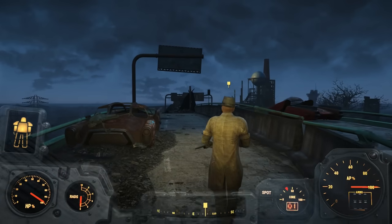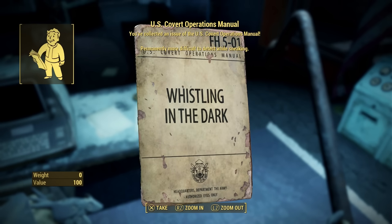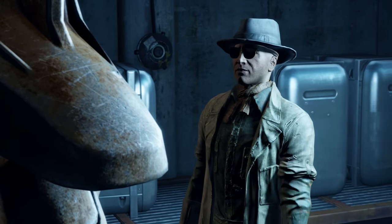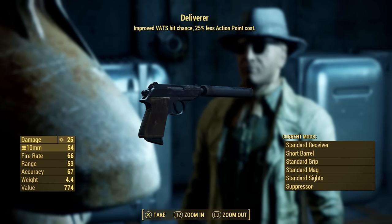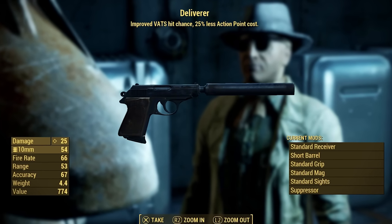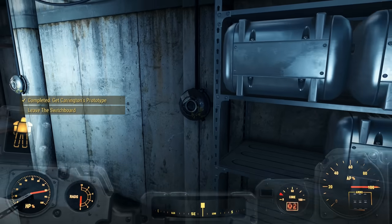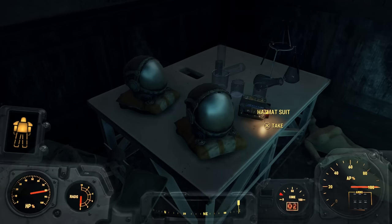Go ahead and complete the mission for Deacon — taking out some synths, grabbing another fusion core and a collectible magazine. Then, when you're near the end of this little adventure, Deacon will give you one of the best pistols in the game: the Deliverer. It's a silenced pistol with a great rate of fire, decent damage, and a bunch of bonus effects related to VATs. You can also pick up a couple of stealth boys here that will make you turn invisible, and even a hazmat suit to protect you from radiation.